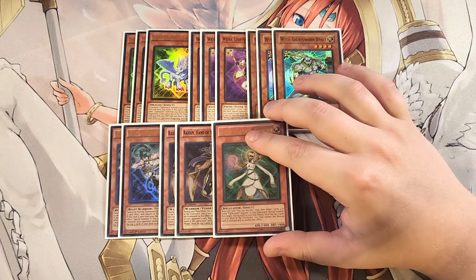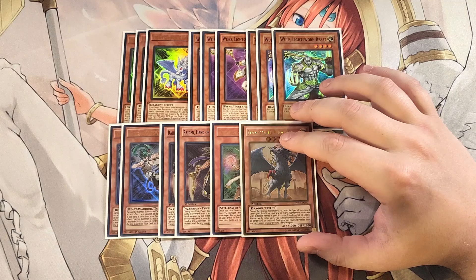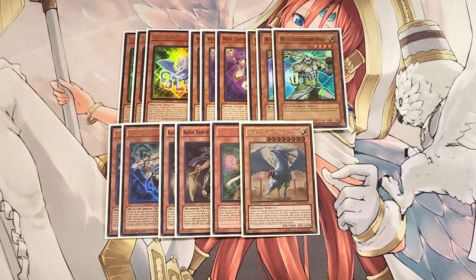We play a single copy of Lumina. Once per turn, you can discard a card, target a level four or lower Lightswarm monster in your grave, and special summon it back. During the end phase, you send the top three cards of your deck to the grave. We play a single copy of Judgment Dragon. If you have four different Lightswarm monsters with different names in your graveyard, you can special summon it from your hand. You can also pay 1,000 LP — not once per turn — to destroy all cards on the field. During each of your end phases, you send the top four cards from your deck to the grave, milling cards like Wolf, Felice, and Draggling.